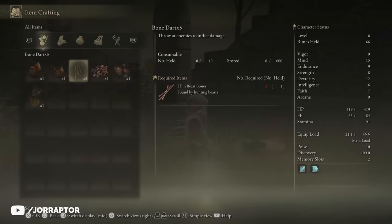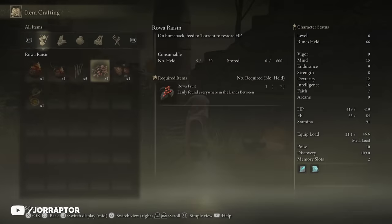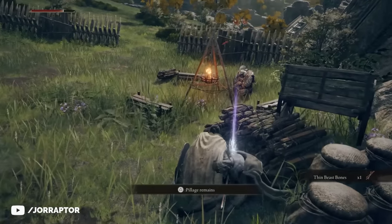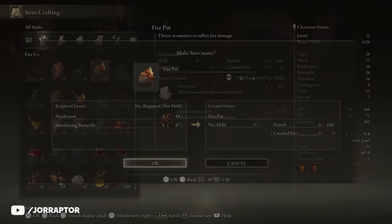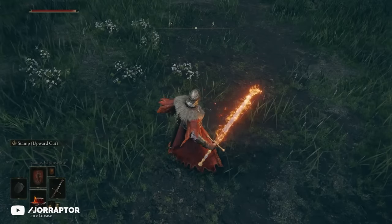With this crafting kit you can already craft a few basic items at the start, and you will find pages with crafting recipes throughout the world which will allow you to craft even more items — including things like bombs, special arrows and items that allow you to infuse your weapons with an element for a certain time.